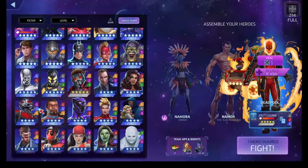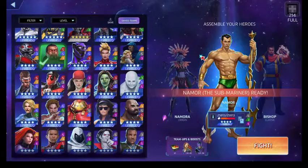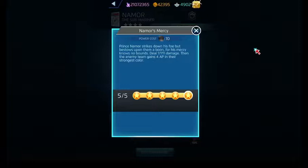Who else uses blue? I guess we could use Bishop. So Namor is a black, green, and purple user, and I know he's got a rework with his skills and abilities. Namor's Mercy costs 10, deals a fair amount of damage to the target, and then the enemy team gains four AP in their strongest color. Think of this as a reverse version of the three-star Black Panther's black ability — Ravages of Panther.